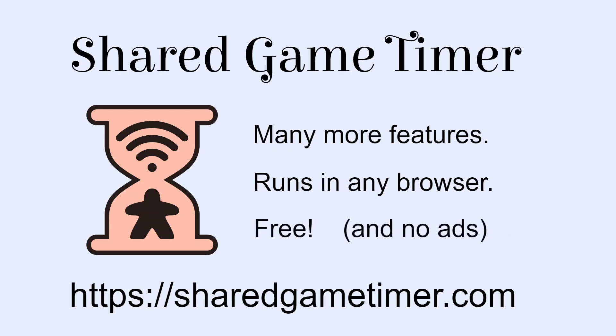And finally, it's free — and yes, that also means it's ad-free. All you have to do to get started is visit SharedGameTimer.com, enter a game name and hit start, and then share the game link with your friends. I hope you'll give the Shared Game Timer a try for your next board game, be it in person or online.